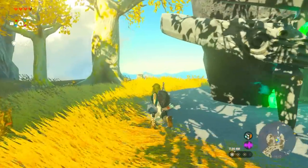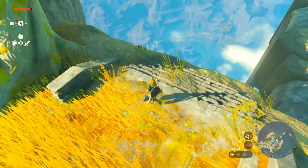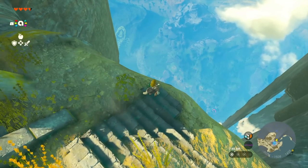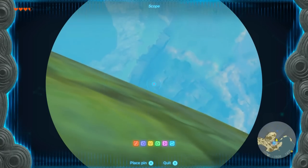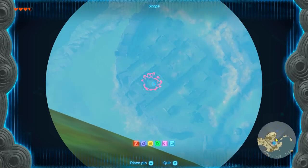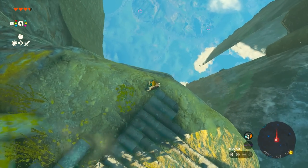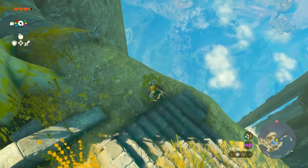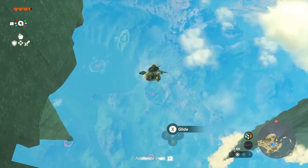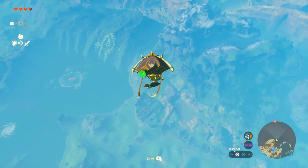Once you arrive at the In-Isa Shrine, you're going to be walking behind the shrine just like this. Be very careful at this spot because you don't want to fall off. Position yourself as close as possible, but not all the way. You're going to open up your pad by pressing the right stick in, and our target is going to be right over there. Mark that up and put your pin right there, and place yourself in a position where you can fly off and get to that as simply as possible.